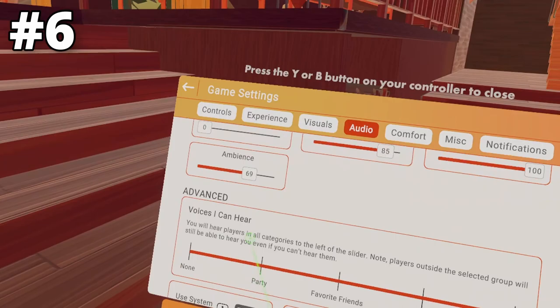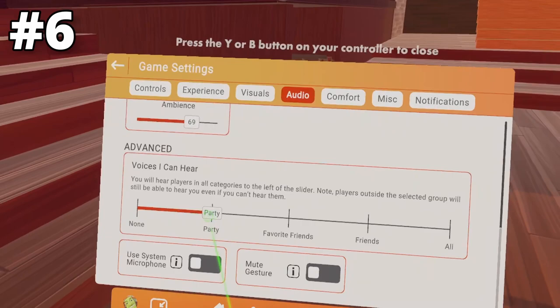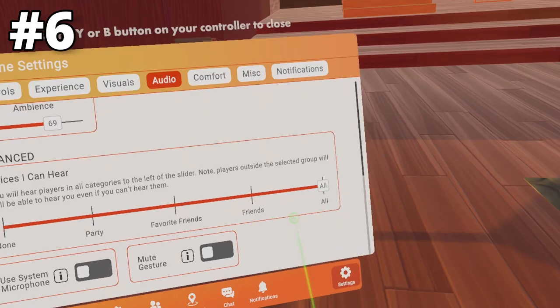The next setting is in Audio — go down to Voices I Can Hear. This affects all other player voices you can hear, so you can turn on None and you won't be able to hear any voices in the game. Or you can make it so you can hear the players in your party, your favorite friends, your friends, or all players.